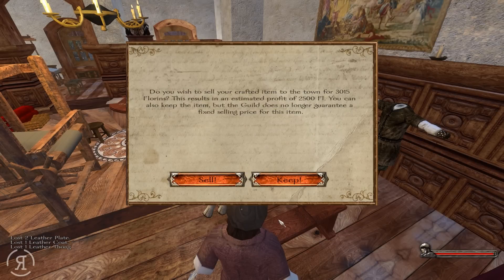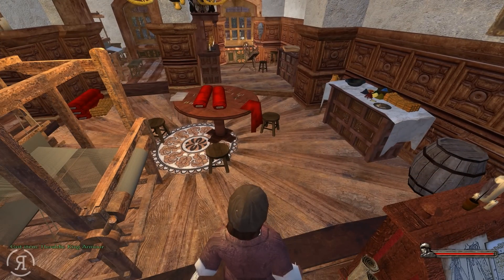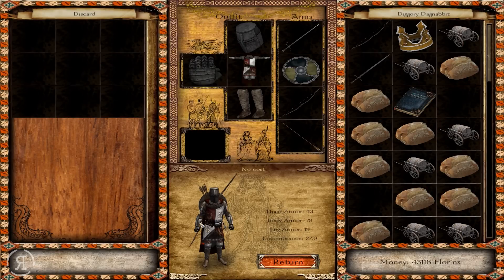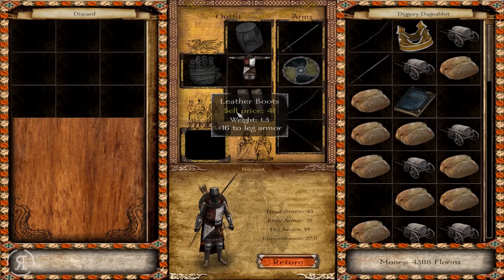Do you wish to sell your crafted item to the town for 3,000 florins? We're going to keep it. Heraldic King Armor — very nice. It requires no strength requirement. This is the reason why I wasn't really wanting to purchase another torso armor, because I made this for less than 2,000 basically. Pretty amazing. I could probably craft some better boots as well, but I only have one more leather, which is certainly not enough to do anything with.